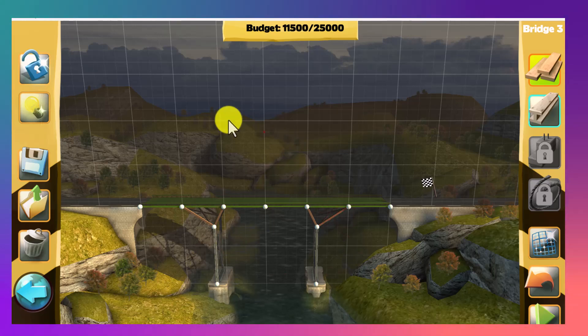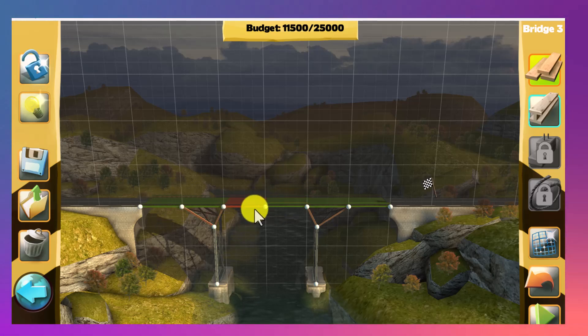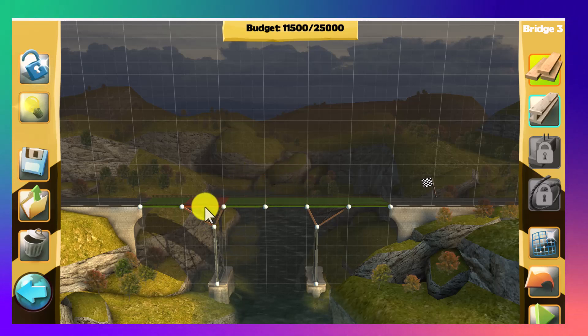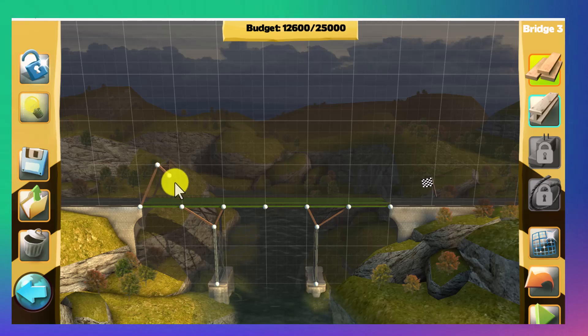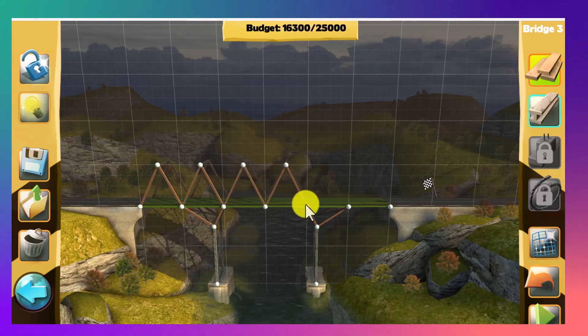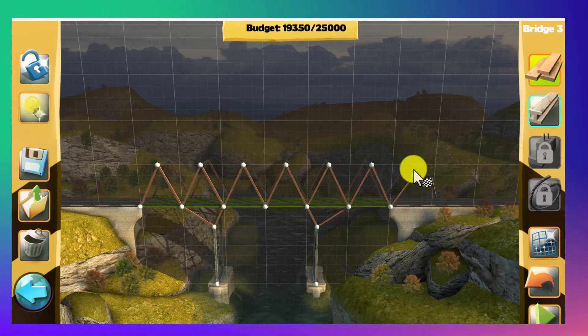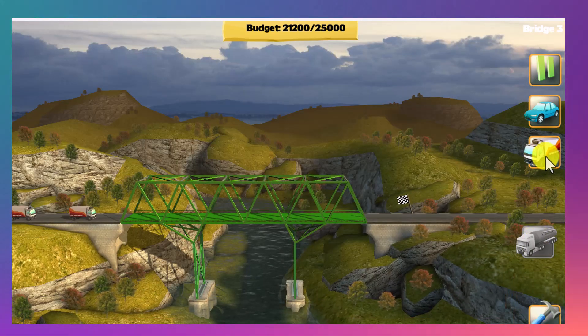Now I want to make some truss elements here — one here and one here. This area doesn't need much if I go higher, because going with a larger height makes the bridge much stronger. However, it will be more costly. I believe this bridge is much stronger now and we can test it with vehicles.